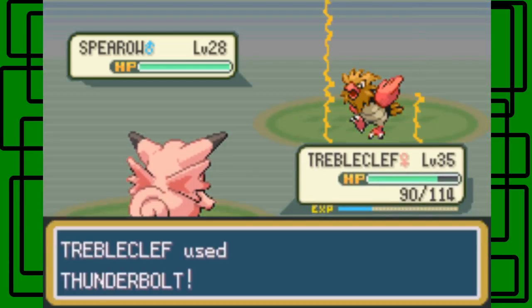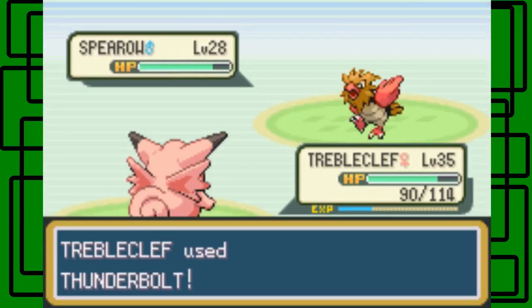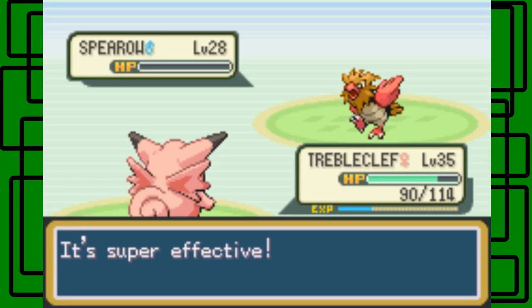Let's go for the Thunderbolt on the Spearow — it's level 28, it should go down. Nice!